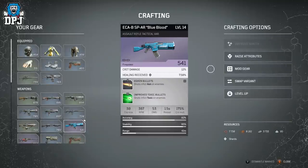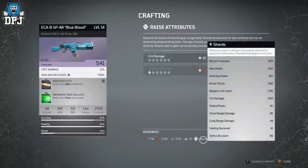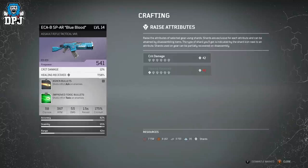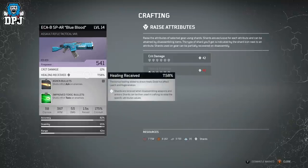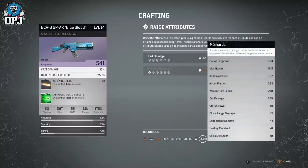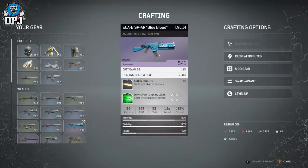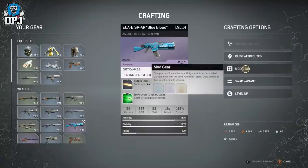On to how shards work. I'm pretty certain you get shards by dismantling gear — so if I dismantled this weapon, I would receive crit damage and healing received shards. Don't quote me on that though, as it may work slightly differently. It's day one, so we'll see.